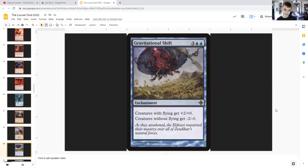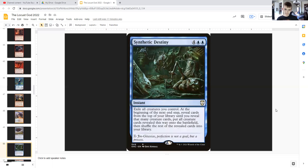Gravitational Shift: for three generic and double blue, it's an enchantment that gives creatures with flying +2/+0, and creatures without flying -2/+0. So it negatively affects non-flyers and benefits probably most of your creatures, because most of them are locusts.